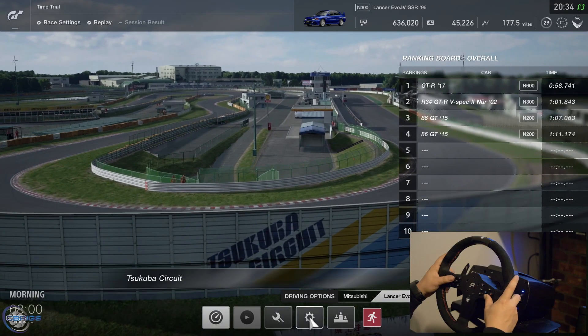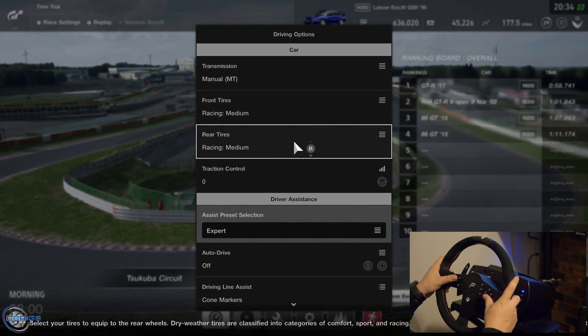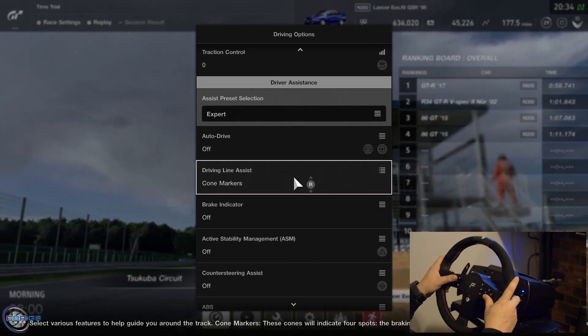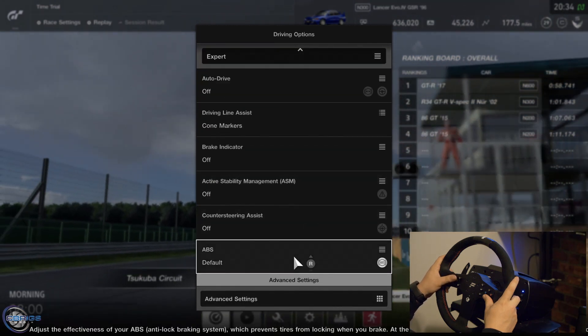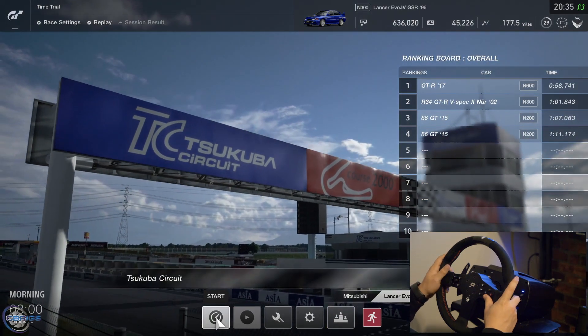We have all the assists off except for the code markers, manual transmission, and racing medium tires. Traction control is off, all the other driving assists except for the code markers are off, and we're ready to start this race. Let's get into it.